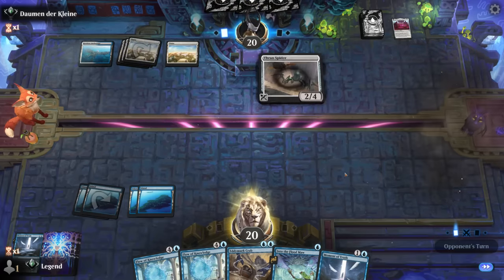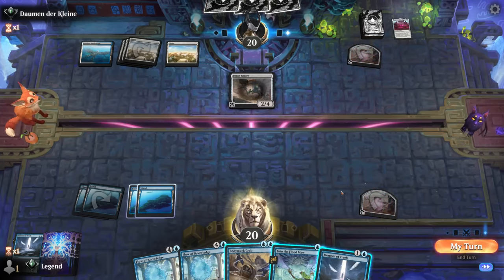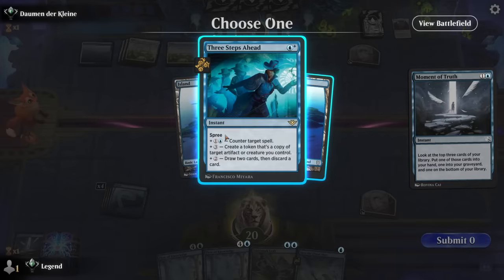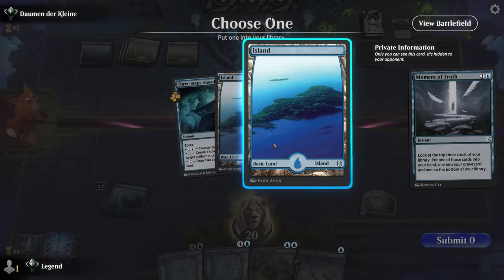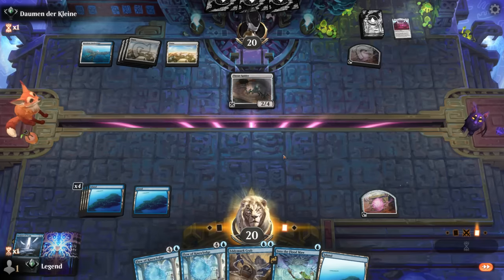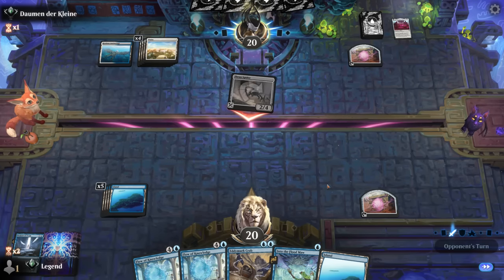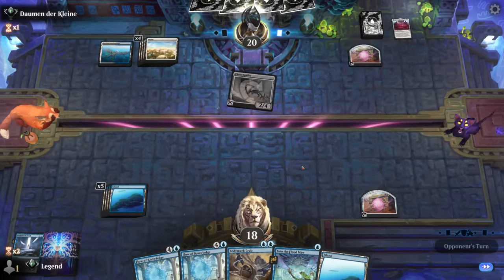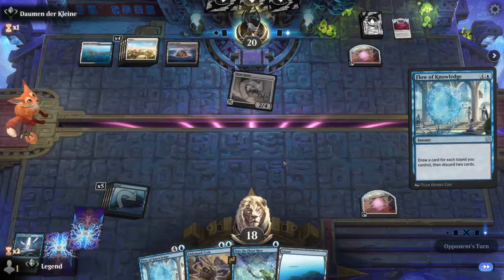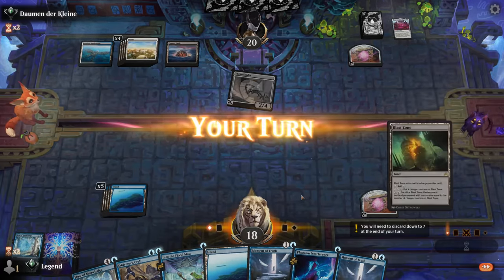Thran Spider is acceptable. If I play the Crab I start applying pressure, but I really want to hit my fifth land drop for Flow of Knowledge, so I'm going to prioritize that. Three Steps Ahead in the graveyard. Although at this point I could also keep more spells in library in case the game goes really long. So we can now cast our Flow of Knowledge. If the opponent presented a Planeswalker, I would have preferred to play the Crab to start pressuring it. The Vault can also provide some value for the opponent. We can discard some islands, and Blast Zone could also come in handy.